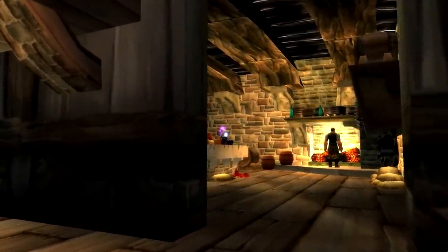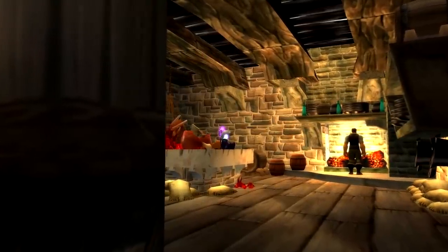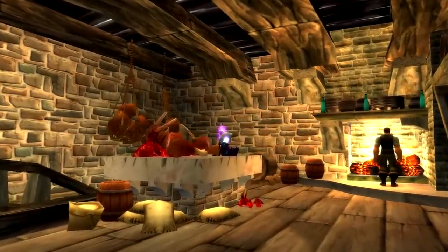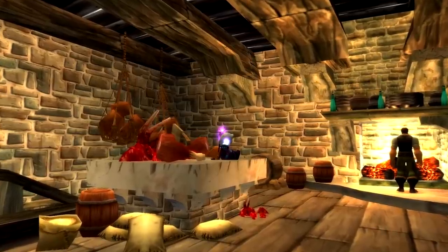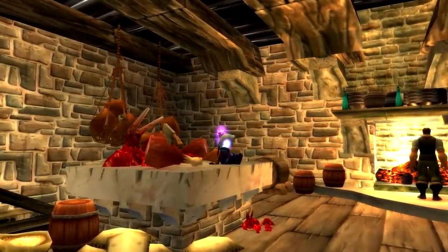Hello there, today we're going to be looking at all of the rares, the locations and drops inside of Dustwood. There are 6 rares in this zone in total and I'm going to also be showing you how to get to a few of them as some of them are quite well hidden. I'll also be showing you a fun little easter egg I found whilst looking at some of the rares.